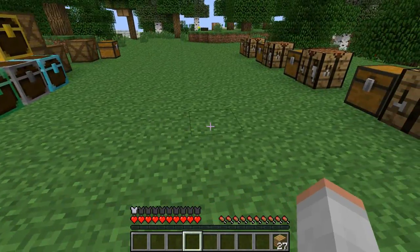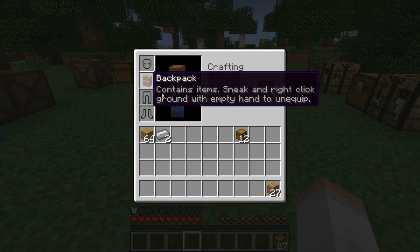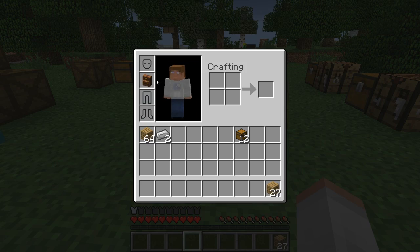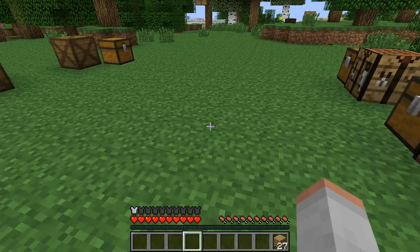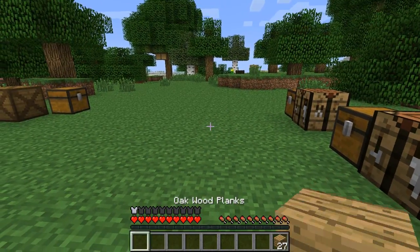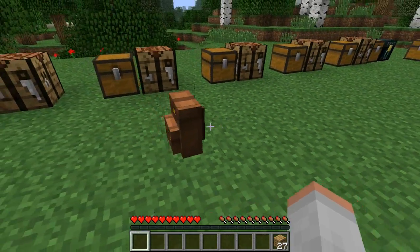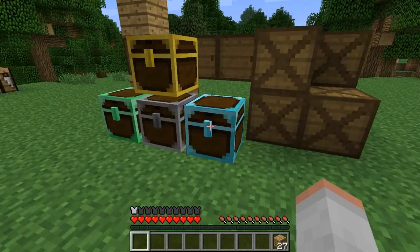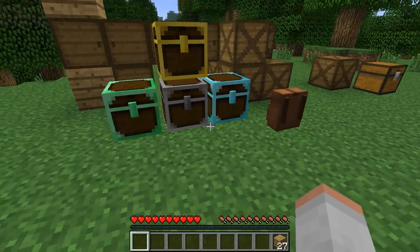So if I now want to get it off — I can't just take it off my back like that. To get it off I shift again, and with no item in my hand I right-click on the ground, and it's back on the ground again. I can open it, and then I break it again whilst shifting. And it actually provides one armour — you'll notice that down in the corner. So that's kind of cool.